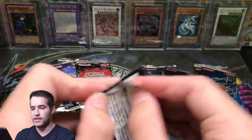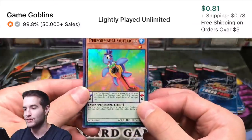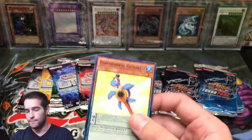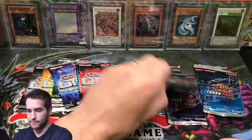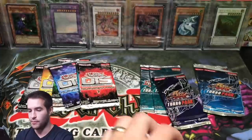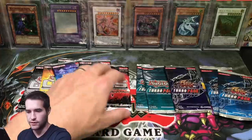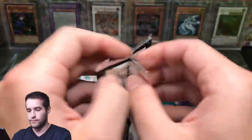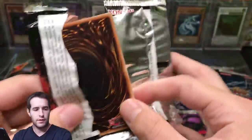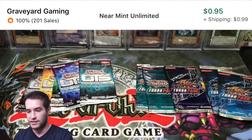OTS 1 — we got the Performapal Guitar Turtle, very memeable but not great. Turbo Pack 5 — right now I feel like Turbo Pack might be winning, but there's a lot of good value in the supers of OTS packs. Puppet Plant. OTS 7 — Insect Princess, Spell Power Grass, World Legacy World Chalice, super rare.